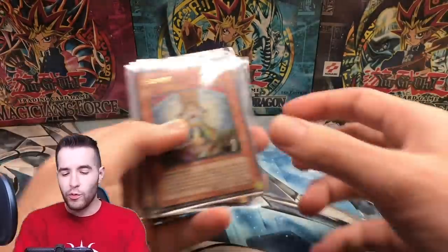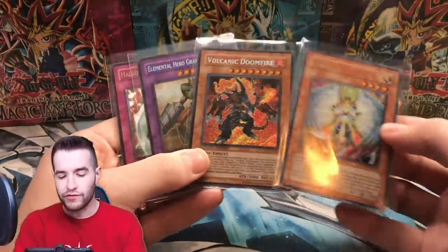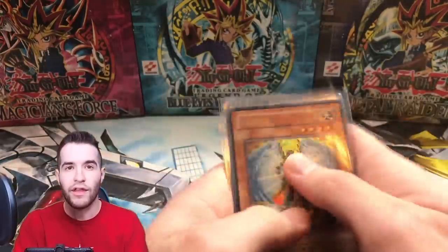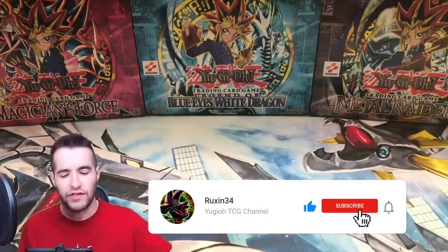Before that, we have a giveaway. I'll be giving away these four GX era cards: two secret rare 10 promos, an Honest, and an Ultimate Rare Wildlife Barrier. All you have to do to enter is like this video, be subscribed, and let me know what you want to see out of this Cybernetic Revolution box.